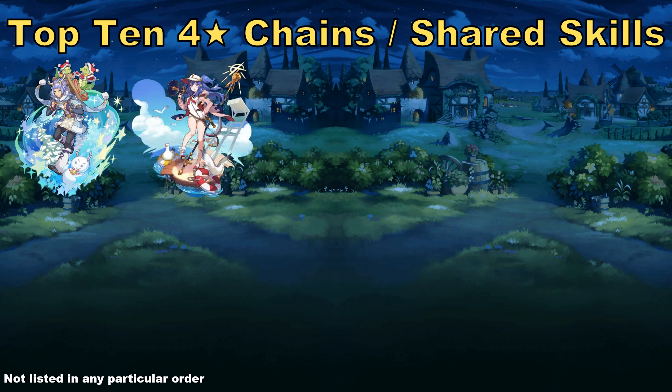Coming in at number two here, I have to mention Summer Estelle. She is a water wand, so you're getting skill damage, but her chain co-ability is buff time. There are a decent amount of water characters who want skill damage and have some amount of buff action in their kit, such as Karina, that would want to look at Summer Estelle to get that enhanced skill damage and at the same time have their buffs last just a little bit longer. She doesn't have a shared skill, and Dragon Yule Zainfried has one but it's not anything remarkable.